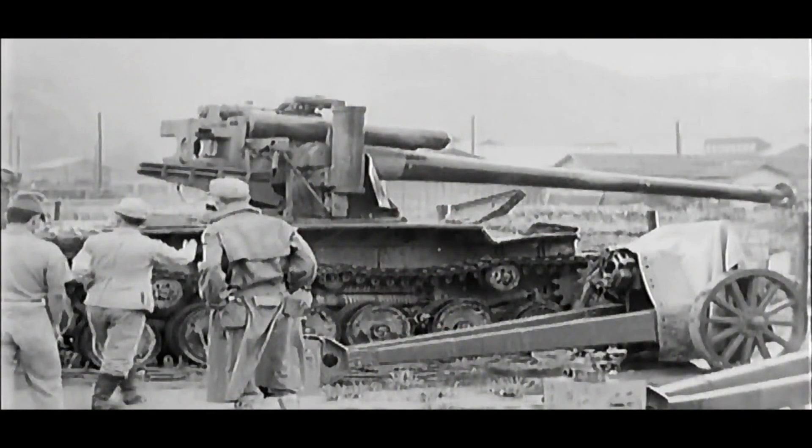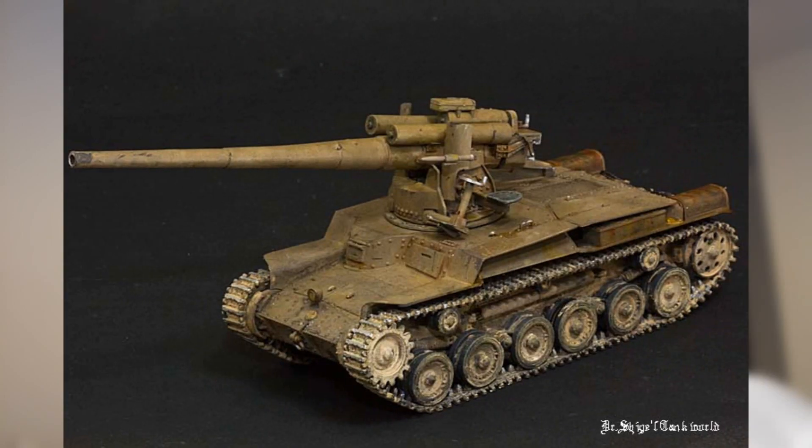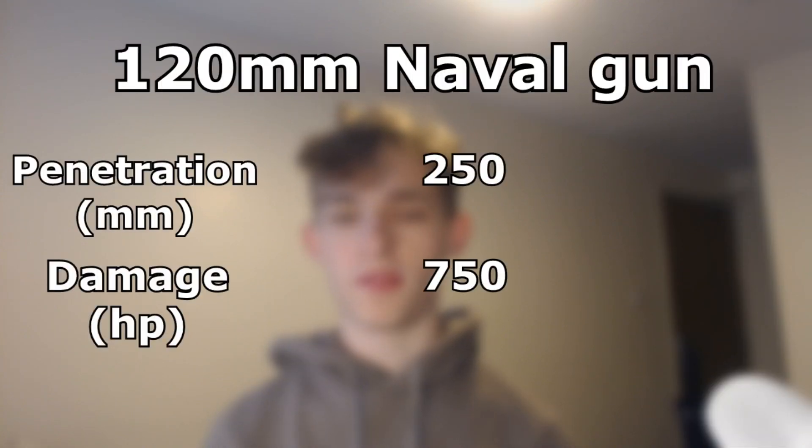Tier 8 is probably the most interesting tank in this tech tree and would be the tank that a lot of people enjoy playing. This is the 120mm naval gun Chi-Ha prototype. What's interesting about this tank is that there's only one photo of it and only one concept of it existing. It's a beast of a vehicle, and in real life this wouldn't work, but in the game it would. This tank would play a lot like the FV4005 or the Challenger in the British tech tree, and it would also have a fully rotating turret, making it better than those tanks. Its armour would be very poor as it's a Chi-Ha chassis — 50mm on the front, 25mm on the side, and 20mm on the rear of the hull. I can see this having something like 250mm of penetration and 750 HP of damage on standard rounds, much like the ISU-152's top gun.